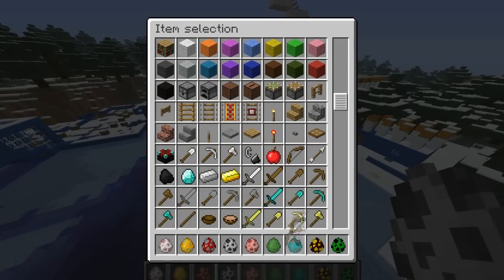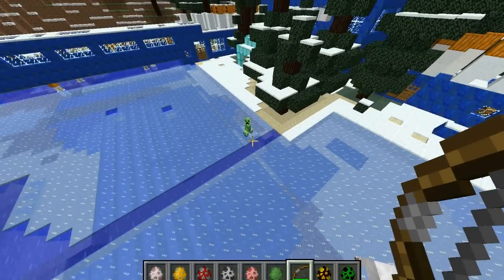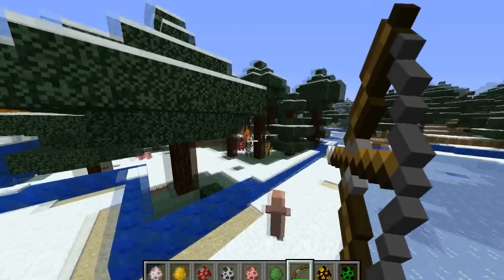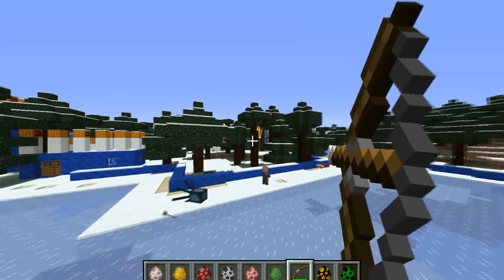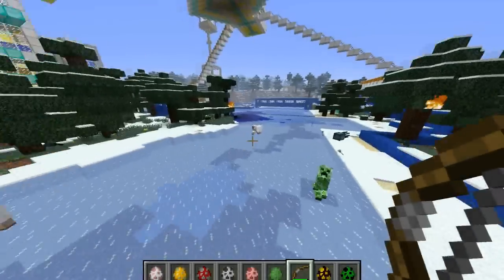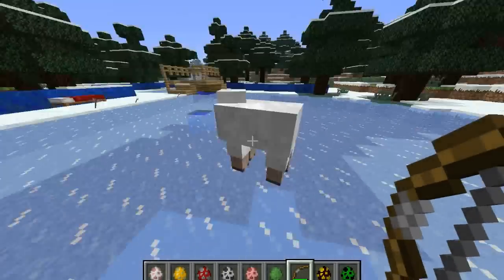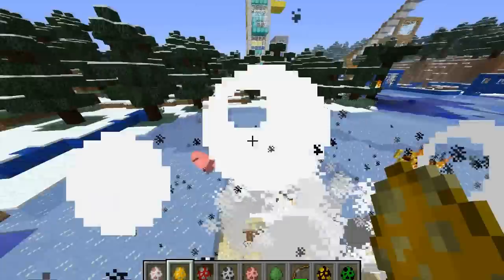They've also changed the bow — I don't need arrows in creative, so I'll see how different it is. It seems the arrows are far faster. If you watch when I fire, it seems like the screen flashes a bit — apparently they enhanced that. The burn time has been reduced down to 20 seconds. They've changed the recipe for the golden apple. And sheep now eat grass so they can restore their wool, though that doesn't really matter if you can just spawn other sheep anyway. And there are just a few more bug fixes.